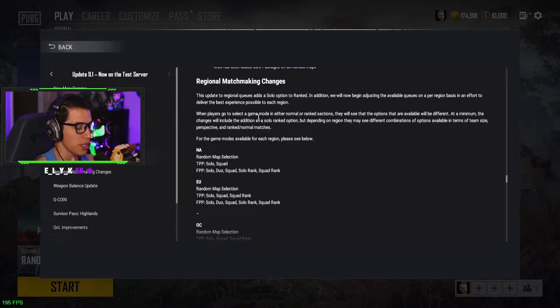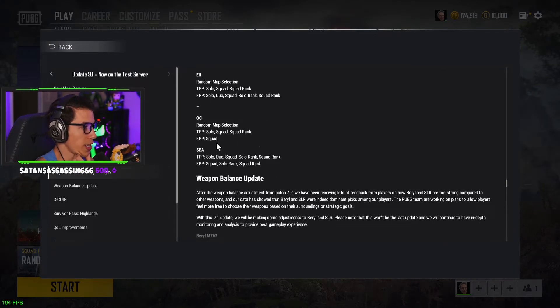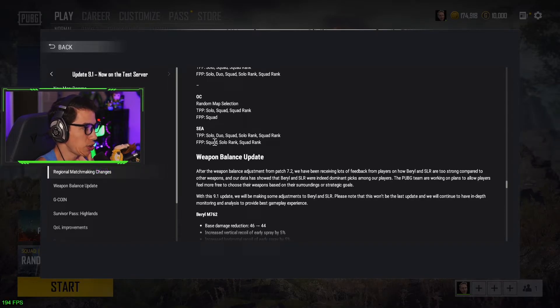Regional matchmaking changes: because they added solo ranked, they're going to have to change some of the queues so matchmaking lobbies are still healthy. North America: random map selection, TPP solo and squad only — no more duos for TPP. FPP still has solo, duo, squad, solo ranked, and squad ranked. EU has solo, squad, and squad ranked for TPP, and FPP has solo, duo, squad, solo ranked, and squad ranked — but no more map selection, it's random map now. OC is random map, solo, squad ranked. FPP is squad only.